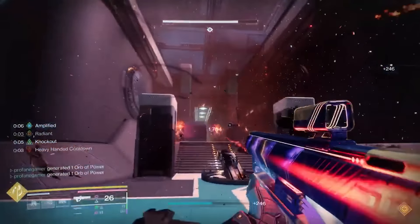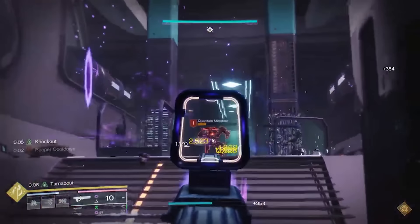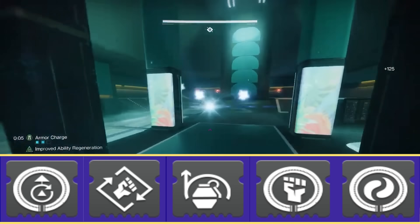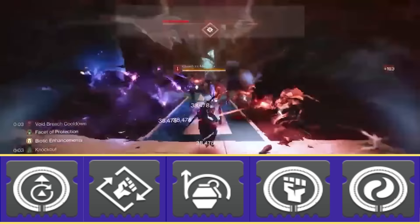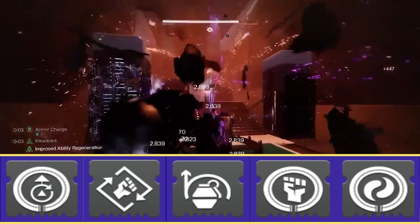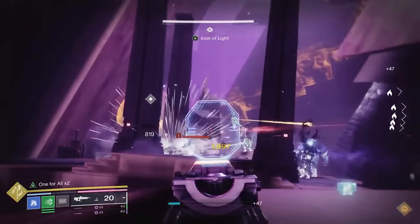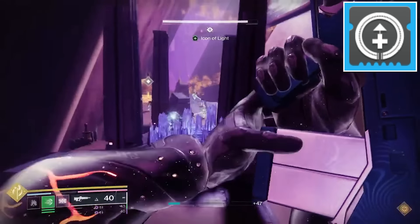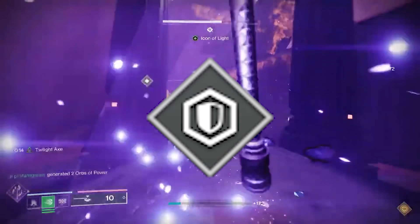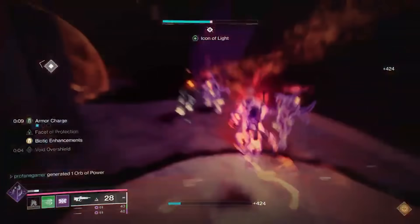Before we talk weapons, let's cover armor and armor mods for this Prismatic Syntho build. Since orb collection grants us an overshield, we want to create as many orbs as possible — this is why we're using helmet siphon mods, heavy-handed gloves mods, and the Reaper class item mod. Since we'll be spamming abilities, we'll also want mods like Bomber, Outreach, Absolution, and Impact Induction to help regenerate those abilities faster. We're using the Recuperation boots mod to ensure we always have health. For stats, Resilience is most important, followed by Strength and Discipline so our grenade and melee abilities charge up as fast as possible.